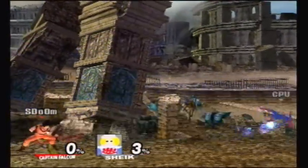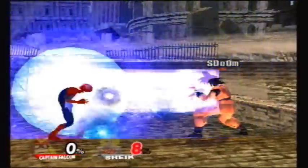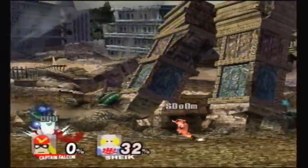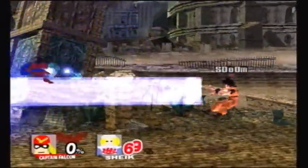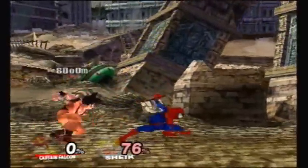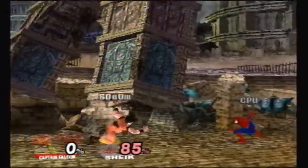Onto specials — neutral B is the Kamehameha. It can be charged up for three levels, with the third being the most powerful. The charging is fine, but the release doesn't look right: his hands aren't in quite the right position and it isn't dynamic enough — it should be more like Mario's Final Smash release. I also found the move surprisingly spammable due to its complete lack of end lag, and it's great for camping and keeping enemies at bay because of its massive hitbox.